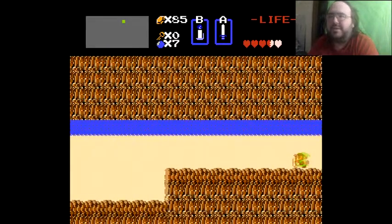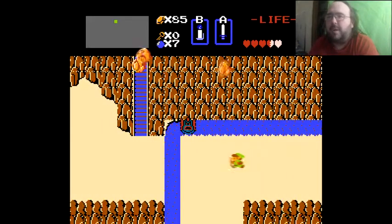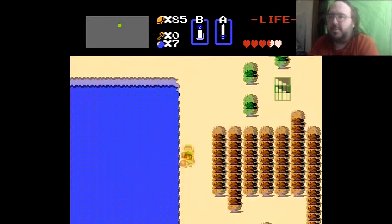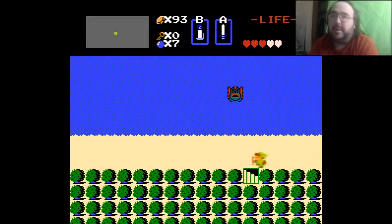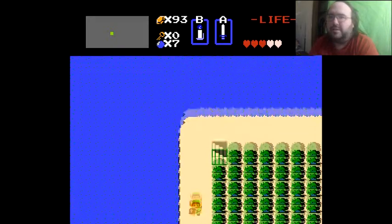Another thing I can do — I might do that just to show off a bit — is find another 100-rupee Moblin cave that I can grab real quick and get that much closer to getting the blue ring. On old CRT TVs it makes Link's clothes look white rather than blue. It's actually a very light shade of blue, hence 'blue ring,' which I always thought was weird. On CRTs it's like, 'why is he white?' — he's not, he's blue, asshole.